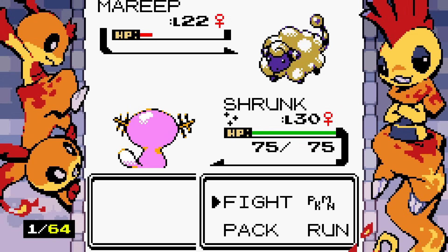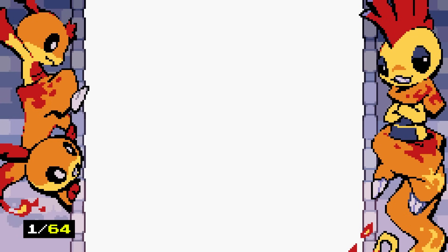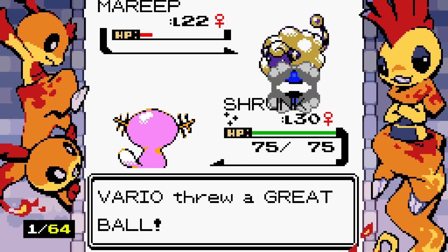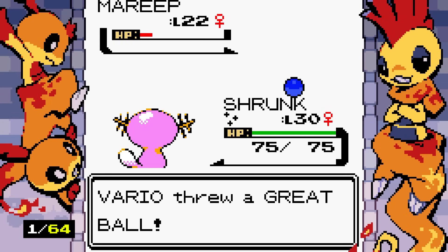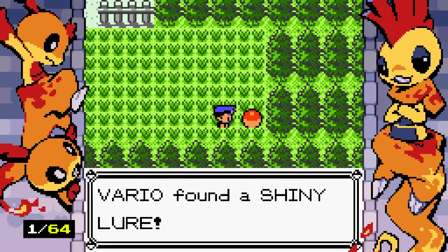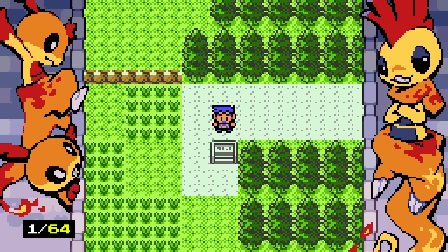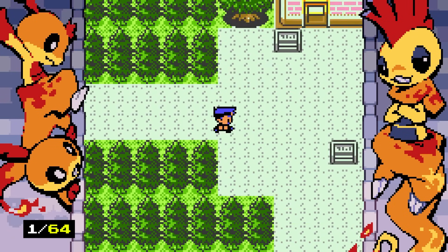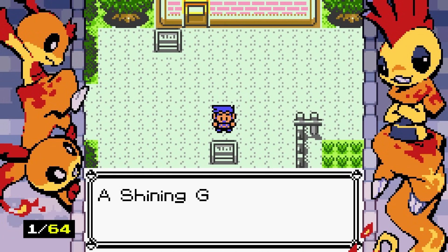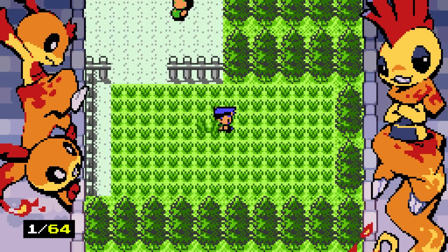Our first wild encounter is a Mareep — unfortunately not shiny. It's probably worth catching regular Pokemon to fill out the Pokedex, especially if there are going to be better ways to get shinies eventually. Trail A lists its known species as Sentret, Hoothoot, Hoppip, and Skiploom. I use a shiny lure, which increases shiny encounters for 100 steps.